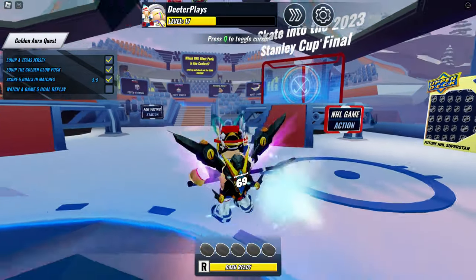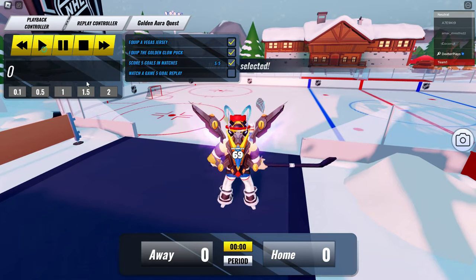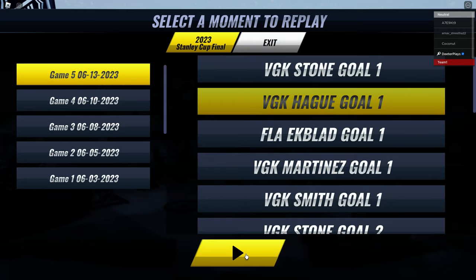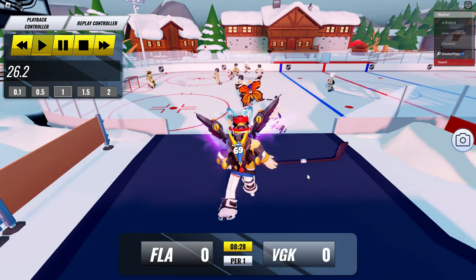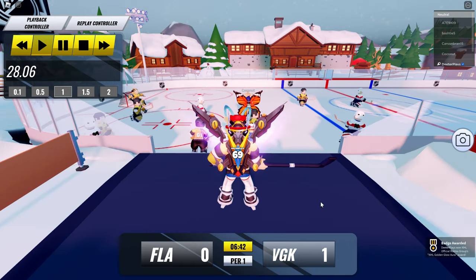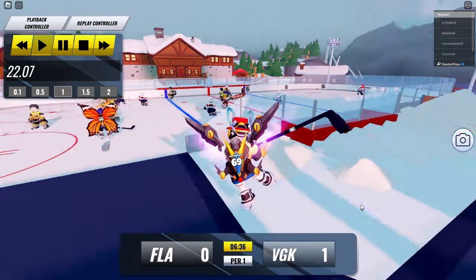Now come up here — it says skate to the 2023 Stanley Cup Finals. In here you can see replays of the finals. All you have to do is watch a replay of game five. At the top you'll see game five — there are several different options, just select one and click play. It's usually about 30 seconds of a replay. When it's over, you can see the badge in the bottom right corner of the screen. Having that badge means you've got the item in your inventory and all objectives are checked off.